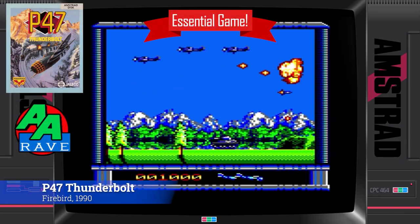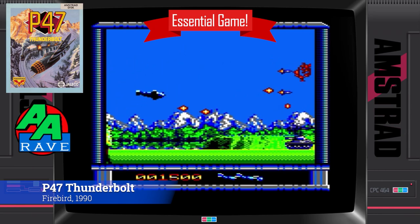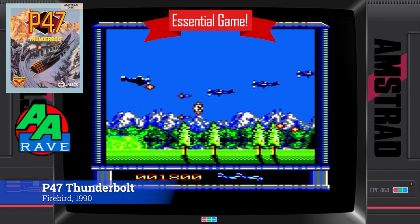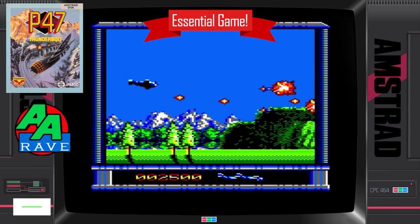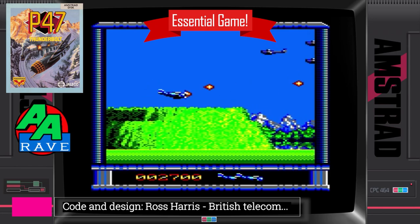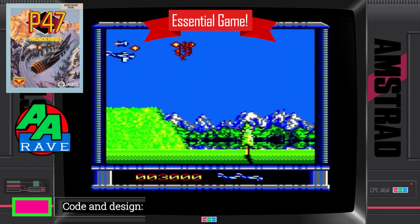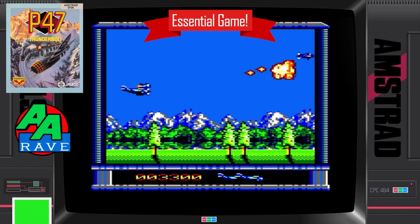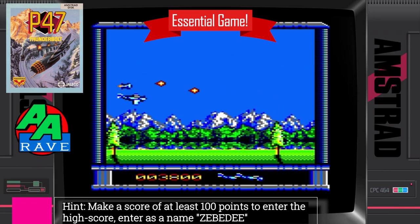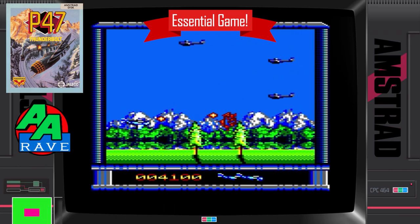P47 is a really good arcade conversion on the Amstrad CPC. Some of the later levels are absolutely breathtaking — it's really faithful to the arcade original and feels like it runs at about the same pace. There's a smaller screen display, but it just feels like you're playing the coin-op original. So what more can you honestly wish for? Completely came out of the blue for me — a fantastic, wonderful arcade conversion.